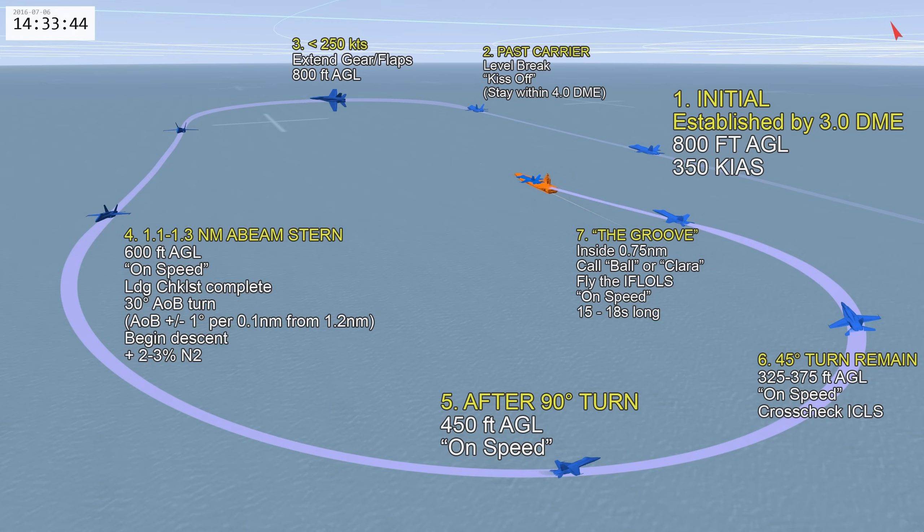During the groove, you're managing your line-up, angle of attack, and the meatball — following it all the way to touchdown. At touchdown, go to max thrust and prepare to bolter. If you catch a wire, you'll come to a stop; reduce thrust, bring up the hook, and go park.